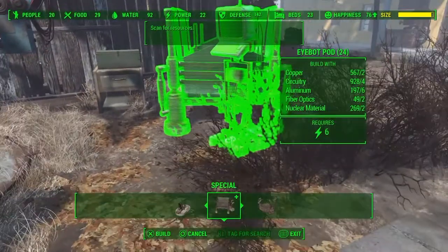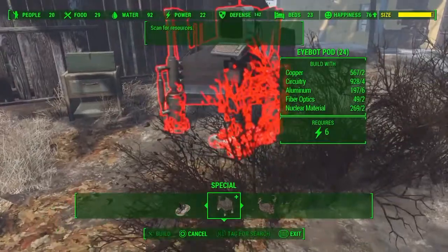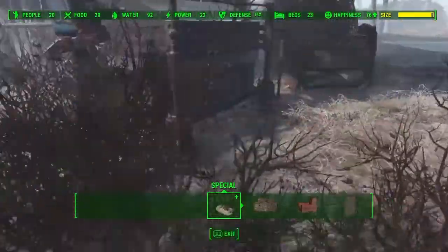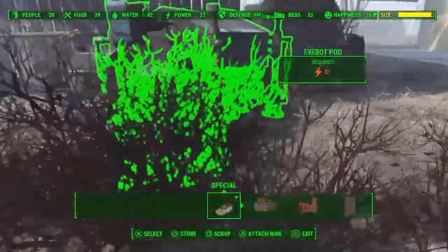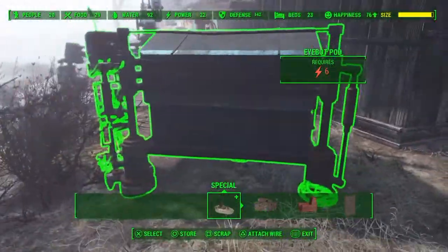Let's see what this thing does. When you're in your workshop, go into Specials and it should pop up there. Let's find a good place to set this down. It's going to require 6 power, so I think I'm going to move this and find a better spot where I have some generators set up.